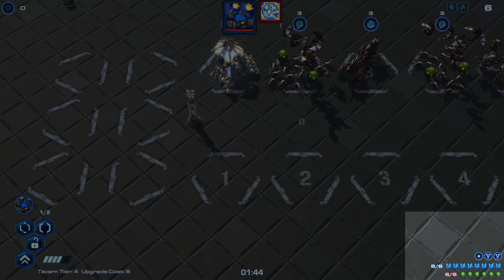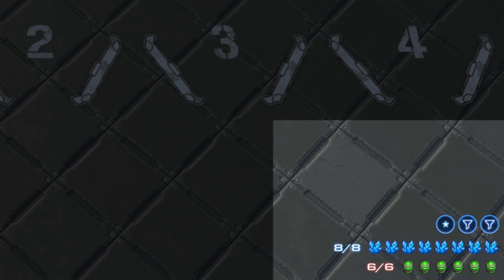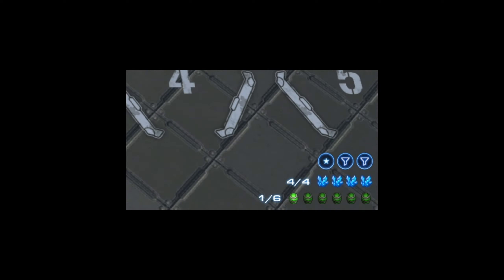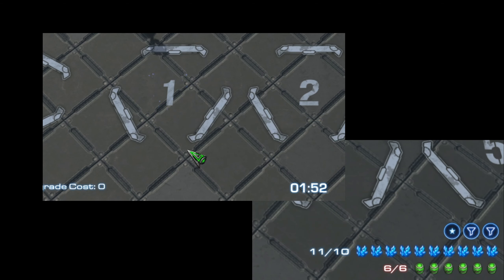This is your resource bar. Minerals are used to buy cards. Gas is used to upgrade cards. Your minerals will refill every round and the limit gets raised by 1 each round, maxing out at 10. You can exceed that limit if you somehow get extra minerals. You get 1 gas per round, maxing out at 6.